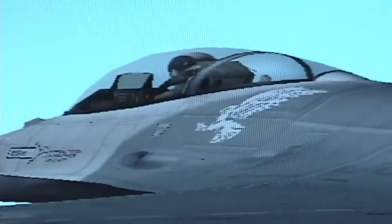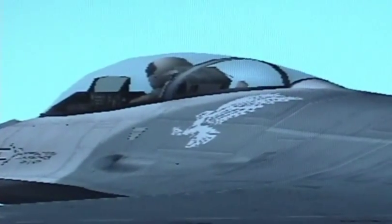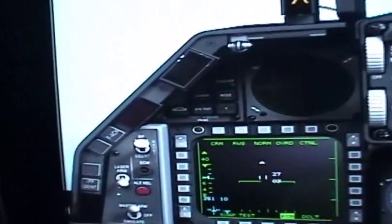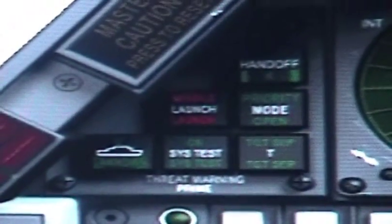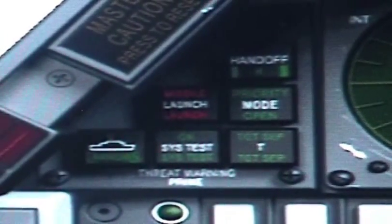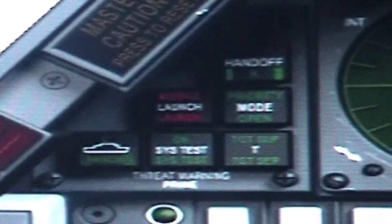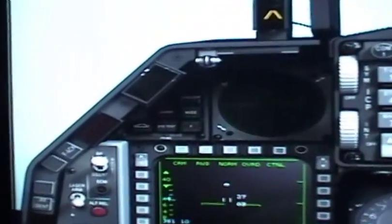Your F-16 has a very nice threat warning system. It will show you different cues and symbols and tell you where threats are and what you can do to avoid them. On the left side are the TWS warning lights. The TWS, or threat warning system, is an ALR-69. It consists of a scope and a series of lights that will display SAM and AAM warning lights.